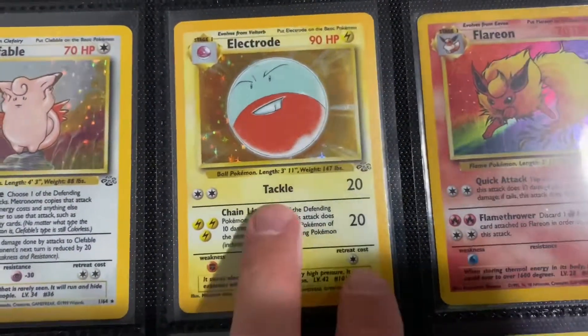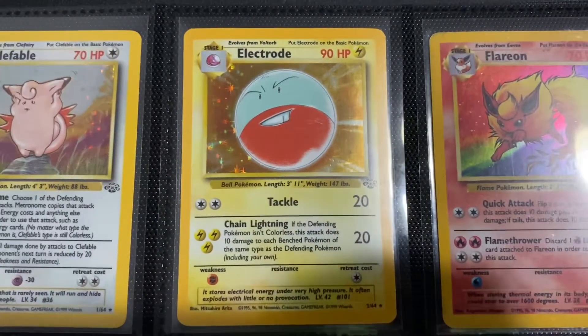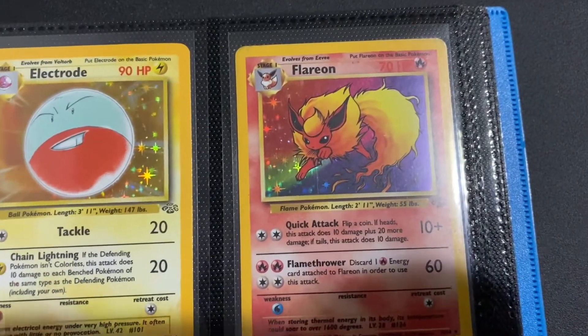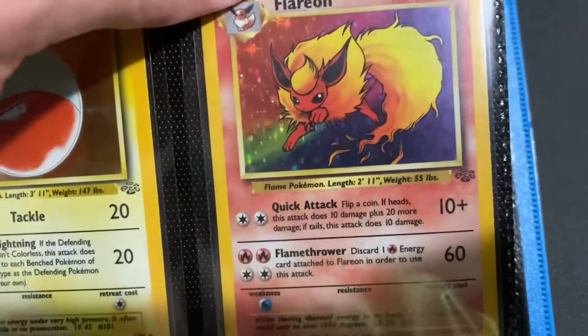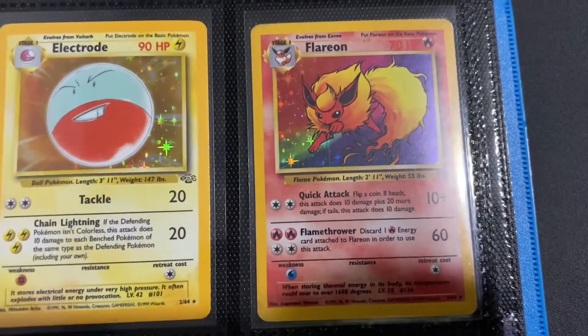Got the Electrode — definitely not one of my favorite Pokemon or favorite cards, but it's not a bad card. Flareon — I don't even like Flareon, probably my least favorite Eeveelution. But this Flareon card is just, oh my gosh, just beautiful artwork. It just goes really well. We have credit to give to Himeno here — sorry, I couldn't read it through my phone screen.